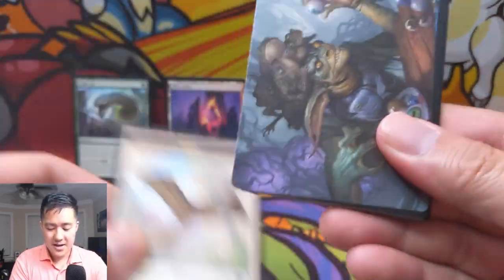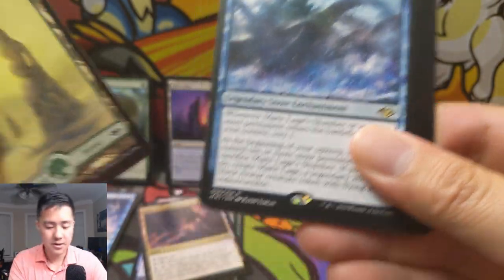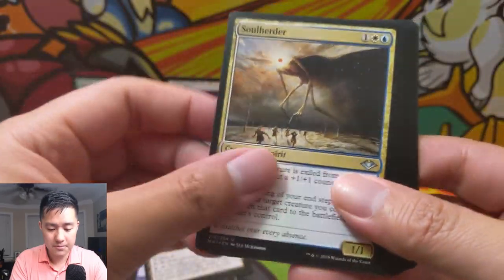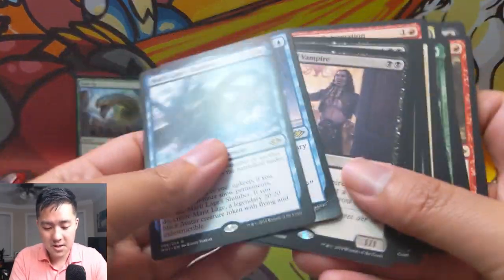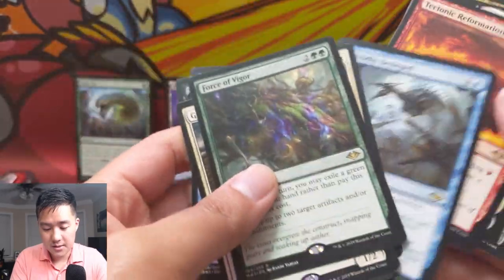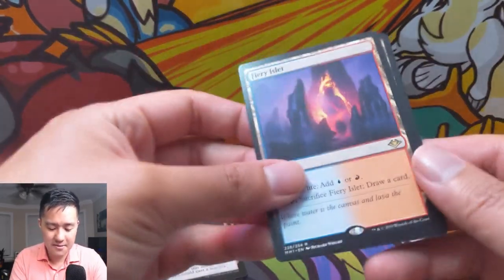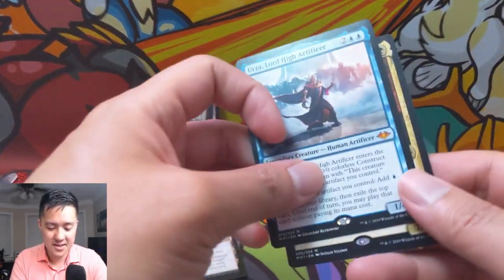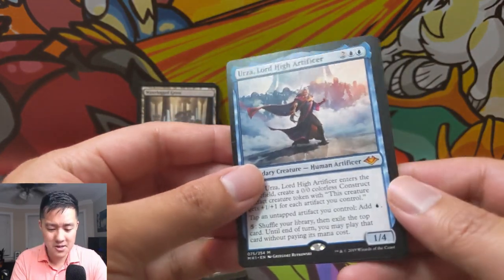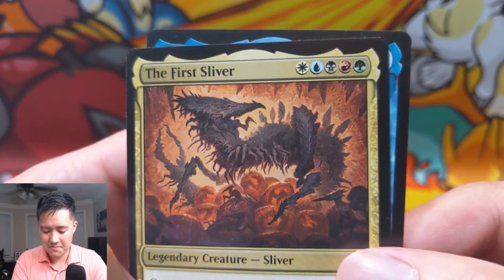Last pack — can we get some last-pack magic? As always, guys, like, comment, subscribe. We have Merfolk Skydiver, Soul Herder. We only got one Scale Up, which is a little disappointing. Giver of Runes is pretty good, Force of Vigor is pretty good, Unsettled Mariner is pretty good. We got a Scale Up, and the Fiery Islet — the best horizon land. And Waterlogged Grove. For our two big mythics: Urza, the High Artificer, and the First Sliver. That's going to be tough to cast.